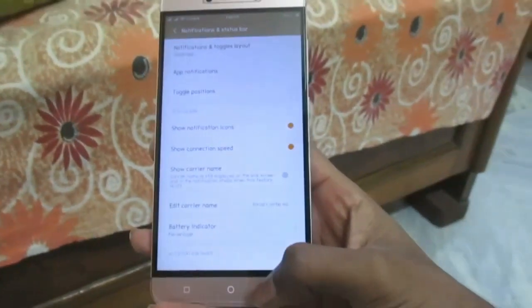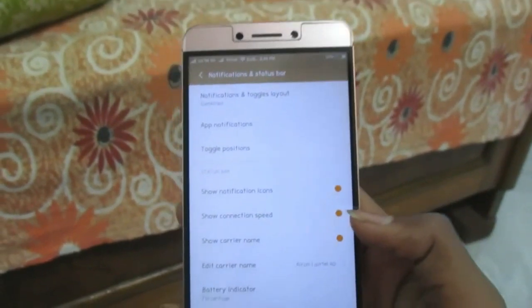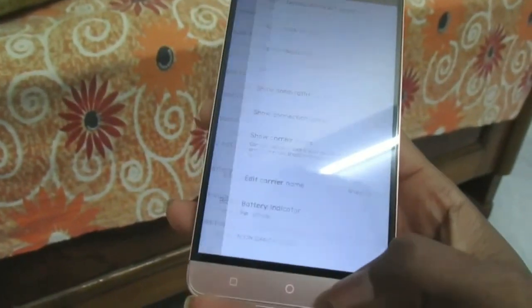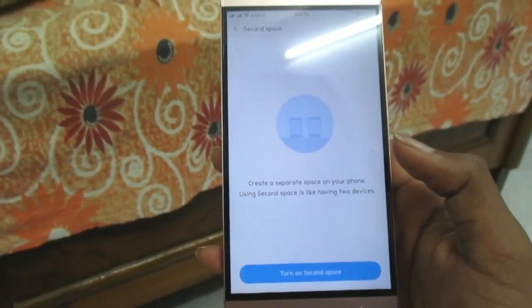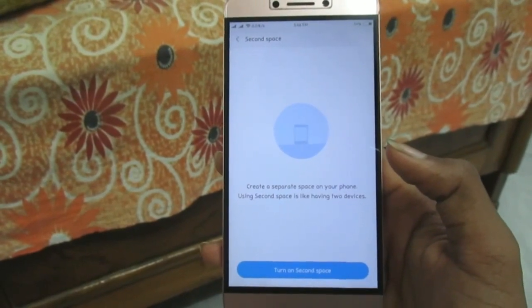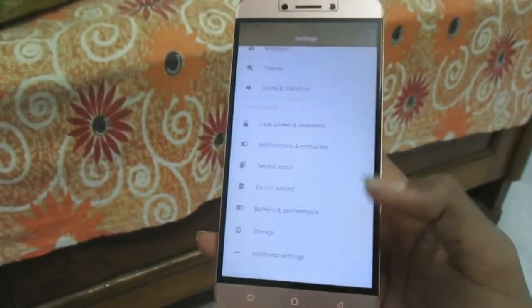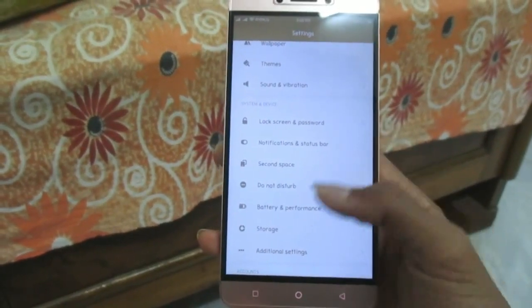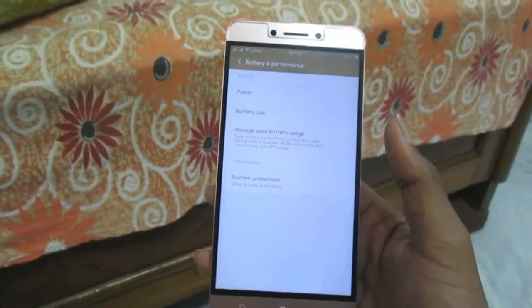You can choose to show or hide the carrier name — that's up to you. There's also a Second Space feature: if you have an app that supports a separate second space, you can create a duplicate and use it as a second account. There's also Do Not Disturb and Battery and Performance settings.